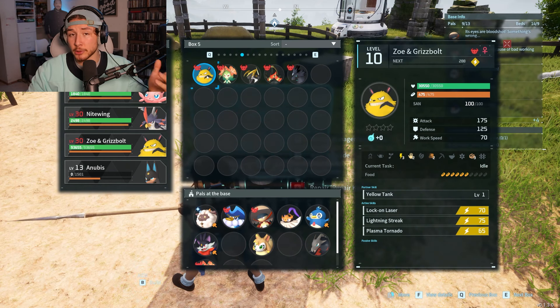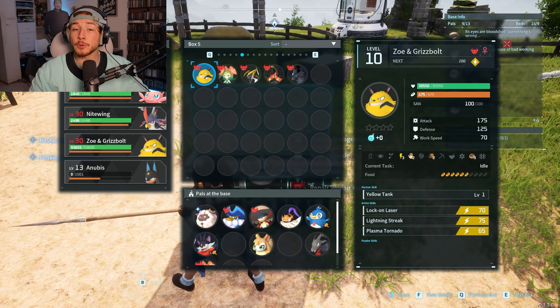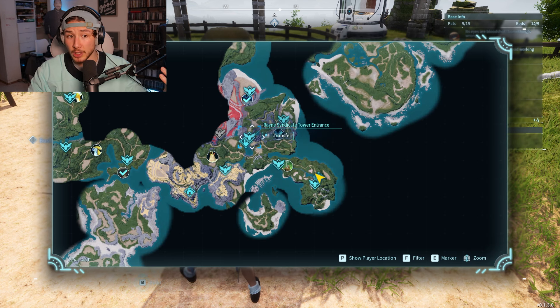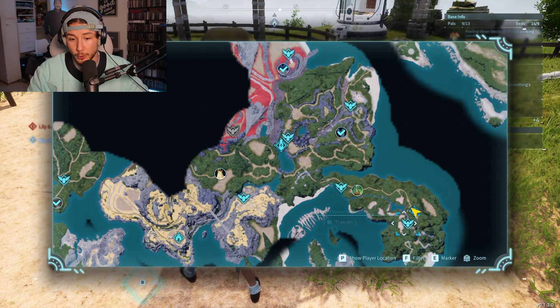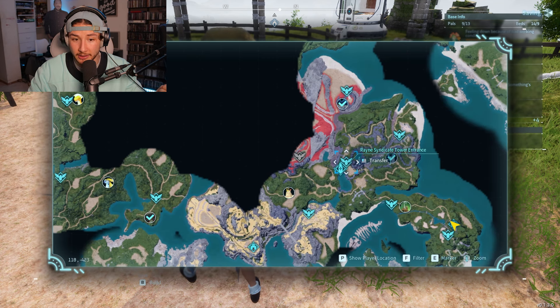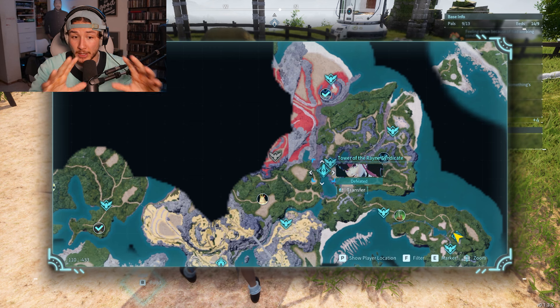I'm going to show you how to get Zoe and Griswold because it's the first boss you're ever going to encounter in the game. There are a few key things you need to know very early. First of all, with your pal box you are able to fast travel wherever you'd like, and when you're at any of the fast travel areas you can fast travel to other fast travel areas. You'll need the Rain Syndicate Tower entrance — it's very obvious where it will be. You'll see these giant towers that glow blue right in the middle.